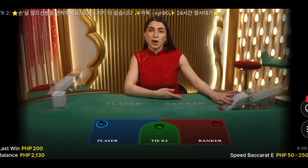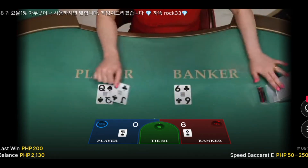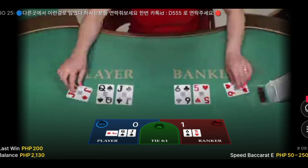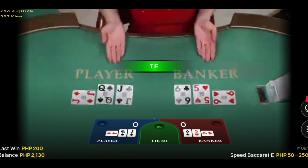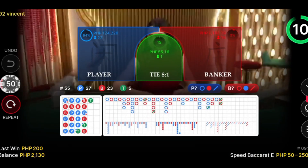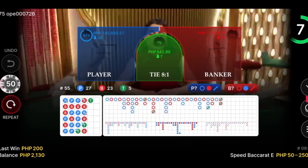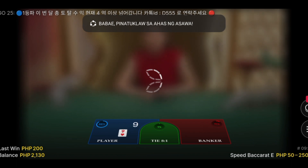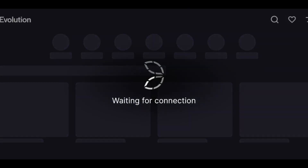The trigger point is after this deal. There you go, zero-six-zero again. It's a tie! We don't have any trigger point here because of the tie, so we will move out and change to another table. Because after that tie there will be five deals to go — it will be too long — so we will find another table.